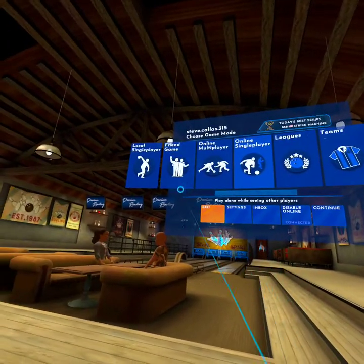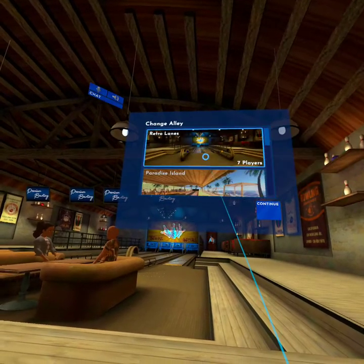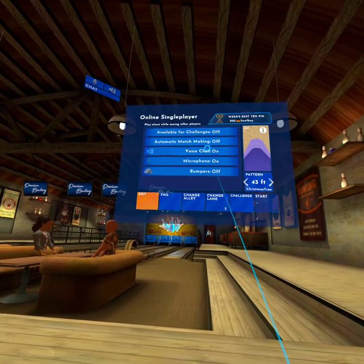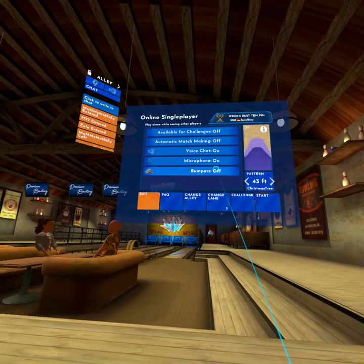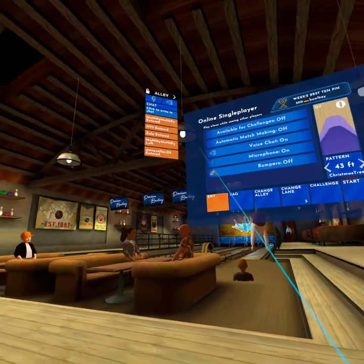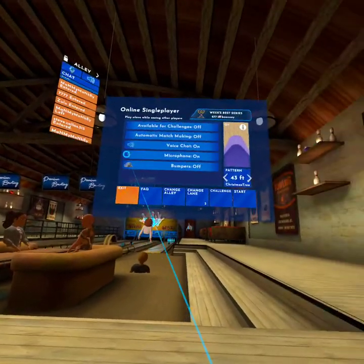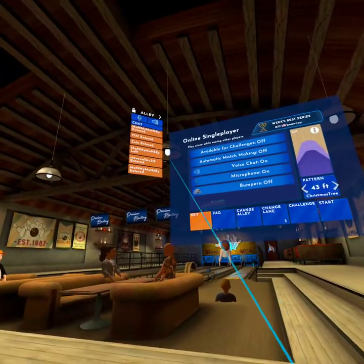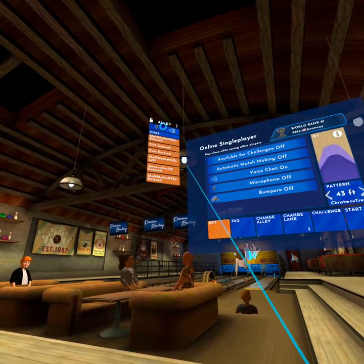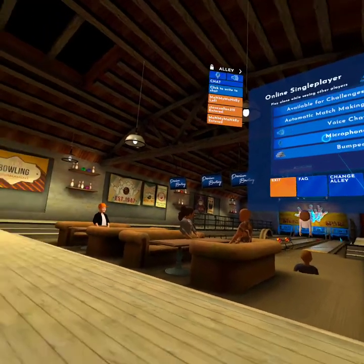Let's see - local single, online single-player - I'm gonna choose that. Going to my retro lanes. Voice chat, microphones on, bumpers are off. It gives you a bunch of settings. You can see there's a bunch of people that have entered and at some point they'll be able to hear me. Let me see if my microphone is on - there we go, now my microphone's on.